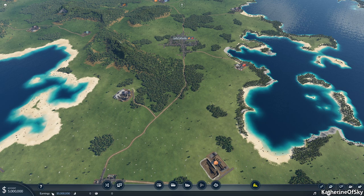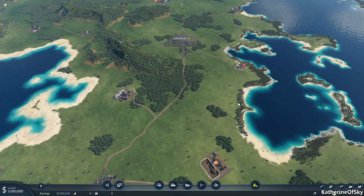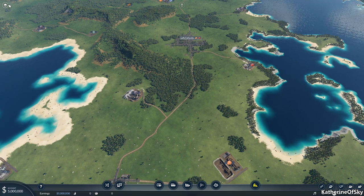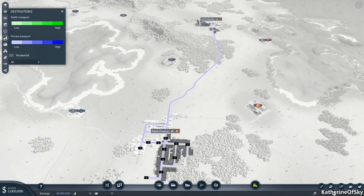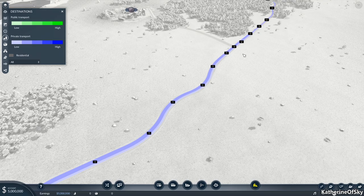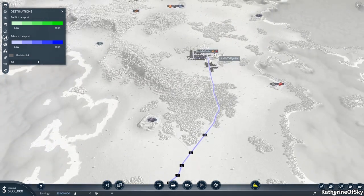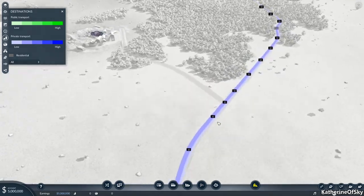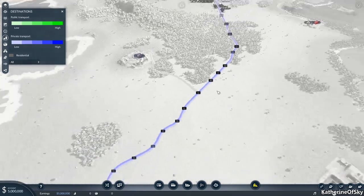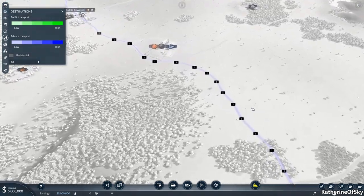One interesting thing about the game is that you can change the date speed. I want to start in 1850, but I need to get some data first, so we're going to turn the date speed down to paused. These data layers are pretty cool — what we want to look at is 'destinations,' and these figures update in real time. We're looking at the traffic going from Mark Foxton to Laffy Taffyville, and 11 people is pretty good — that's a big traffic route.